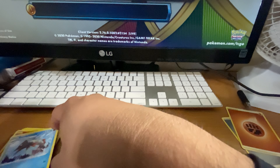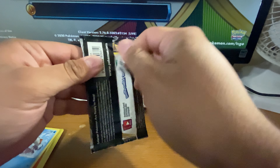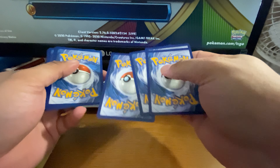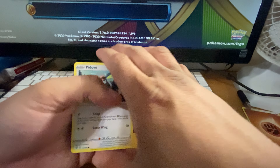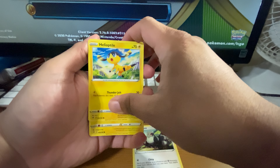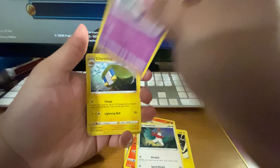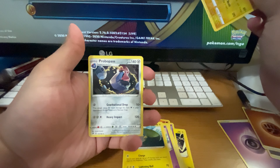For our last pack today, the Inteleon pack. Fire energy. We got Pidove, Heliolisk, Heliopto — I have no idea — Voltorb, Sandygast, Voltix, Vulpix, Hawlucha, Impidimp, Charjabug, nice reverse Vikavolt, and a Probopass.